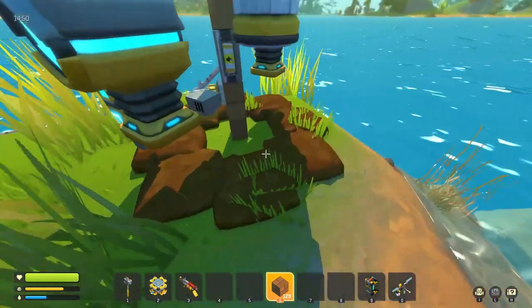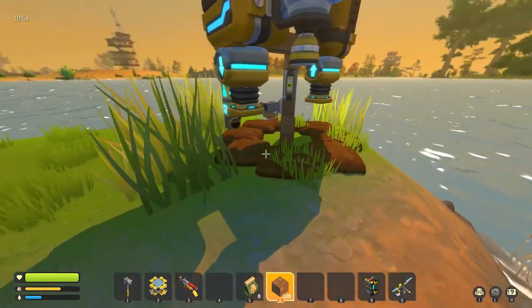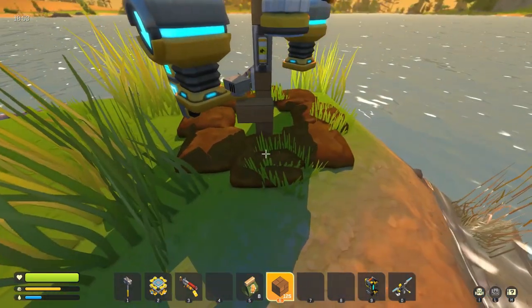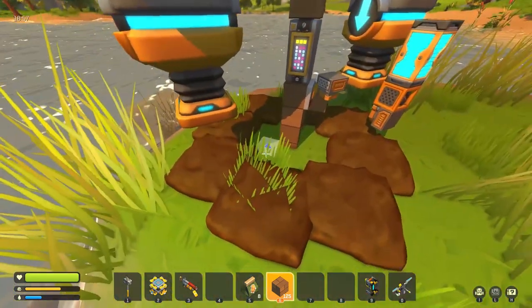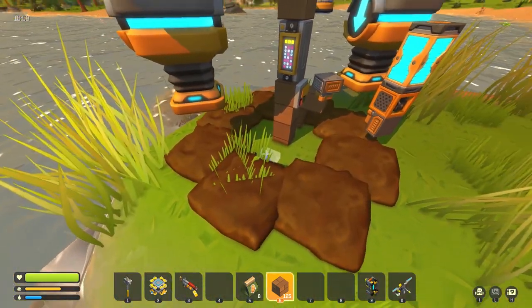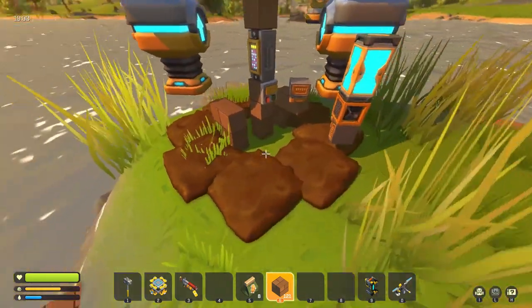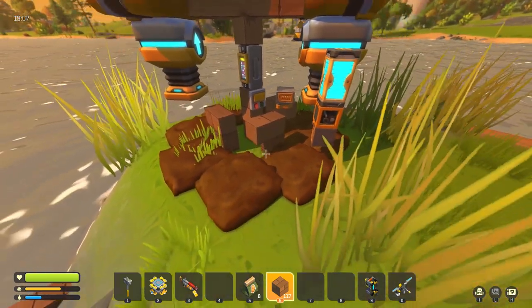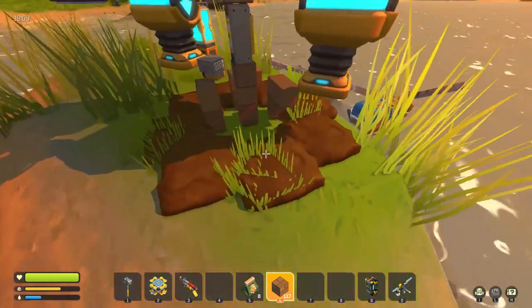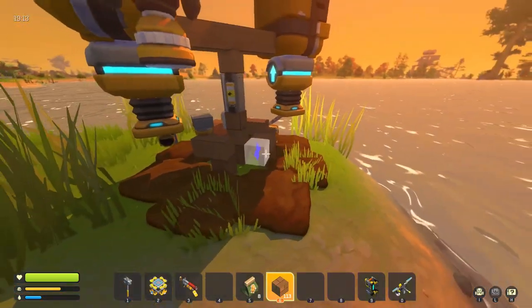Now in order to deactivate a plot you will have to build this shape here, just like this. If you want a six-plot farm you build two of those shapes opposite of each other, and if you want a four-plot farm you build four of them so four plots will be deactivated. That's it — now you can control how many plots you want at any given time.